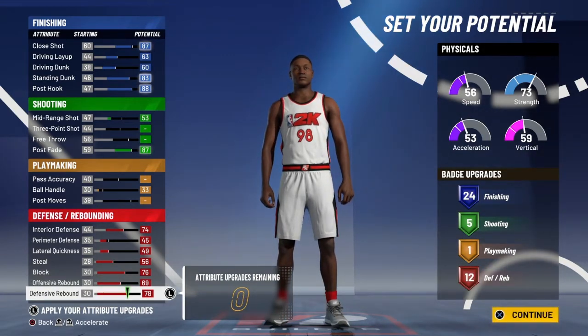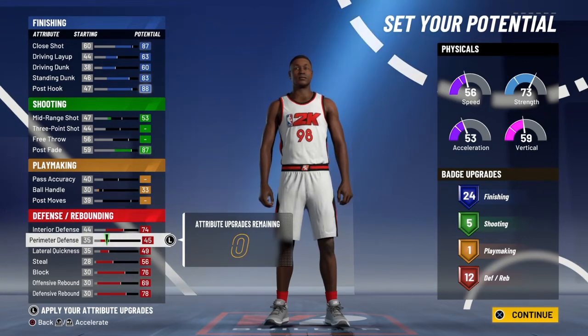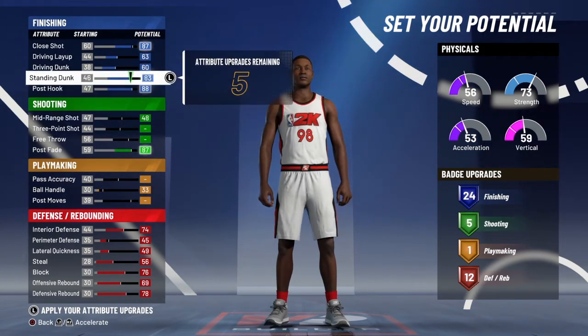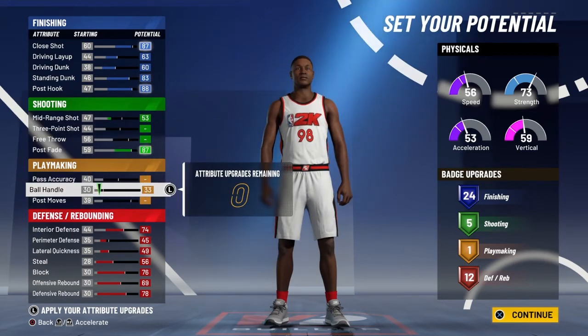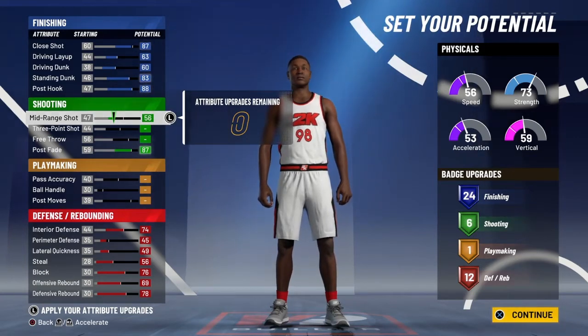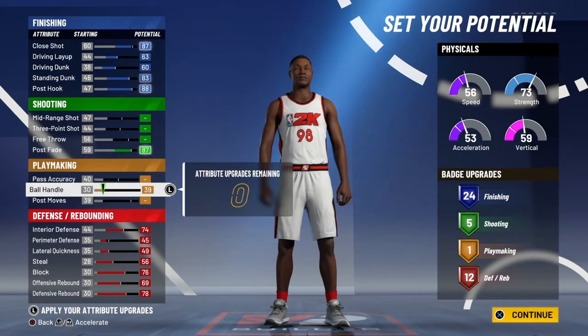You're gonna come out with 12 defensive badges — that's the most defensive badges you can get on this build. You can't get any more finishing badges either, so there's no point putting anything else there. You're not getting playmaking badges with that little amount of points, so throw them on ball handle or mid range. If you're playing 1v1 and backing down you're gonna get ripped, so putting those points on ball handle is probably what I would do.